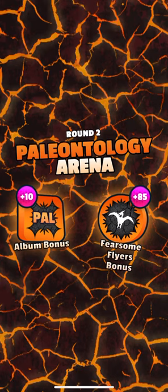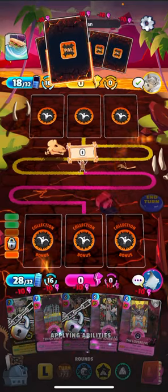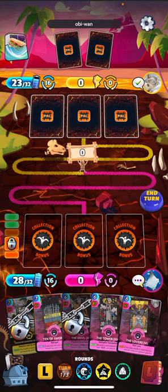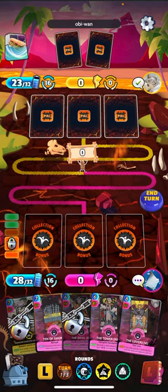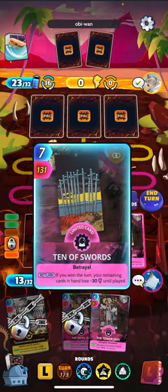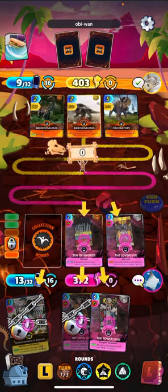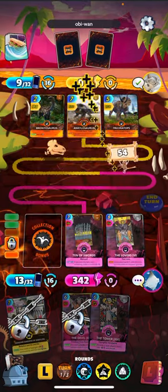Round two — we're up against what looks like a pure paleontology deck. There's our Lovers, this might be the chance to get it going. Ten of Swords — if you won the turn, your remaining cards in hand lose 20, so I want to be careful; I don't want to win the turn. Maybe we just do it like this and hope we don't get dinged at 20. Okay, I think we're good.